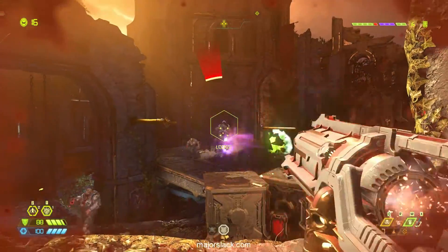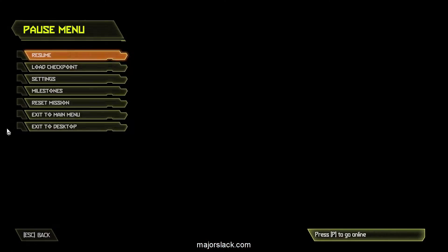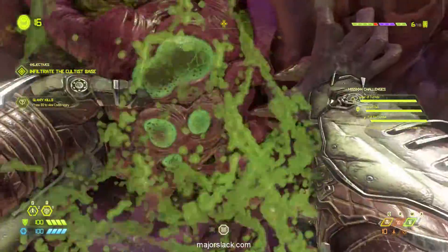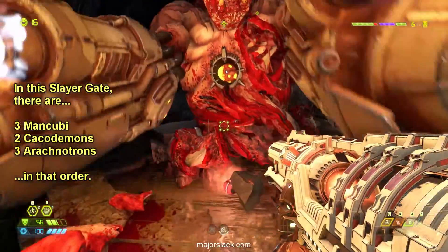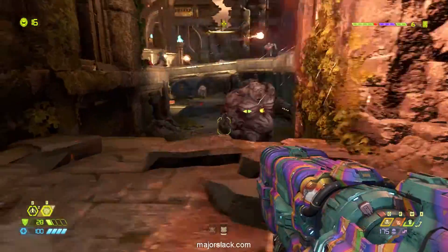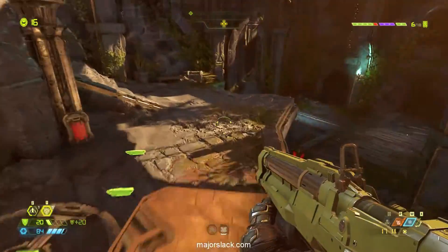We're going to roll the Slayer Gate at normal speed and then I'll do a slow motion replay and explain my strategies. This is kind of a false start — this rarely happens where this Mancubus jumps off to the right. I did a low checkpoint because I didn't like the way things were going. There are three Mancubuses, two Cacodemons, and three Arachnotrons. Kill the last Mancubus and the Cacodemons spawn; kill the last Cacodemon and the Arachnotrons spawn. There's also an endless spawn of imps, gargoyles, soldiers, and prowlers — they just keep spawning, so you got to deal with that.